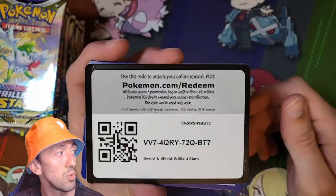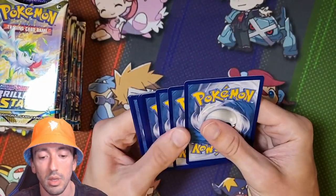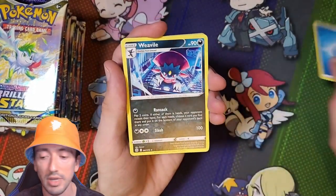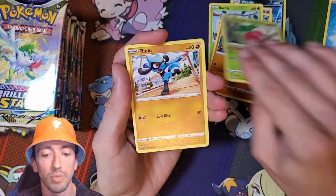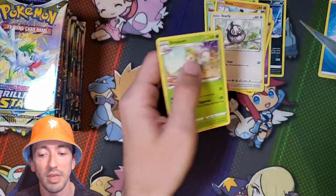Here's your first code. Obviously we're starting on a white, so not great. We've got a Water Energy, Weavile, Dusclops, Morgrem, Burmy, Snorunt, Cherubi, a Riolu, Starly, a Reverse Holo Vibrava and a Breloom.